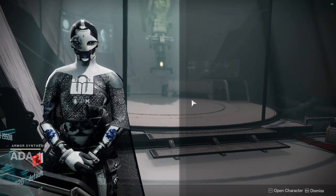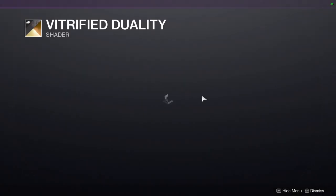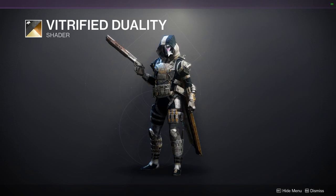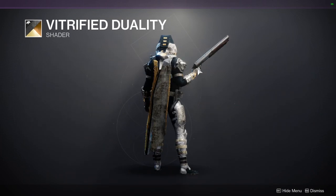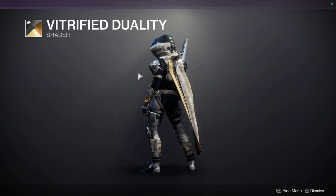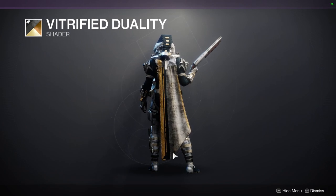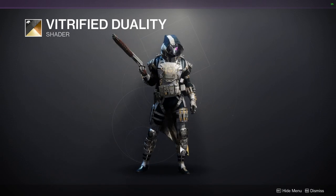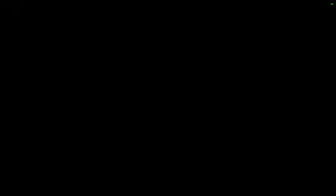As for 801, we have Vitrified Duality, which is one of my favorite shaders specifically because the purple glow is really cool. I actually like the plate color and the navy as well — I think all the colors are really good. I just don't like the fact that some of the cloth shading is like a dirty color, which I'm not a big fan of.